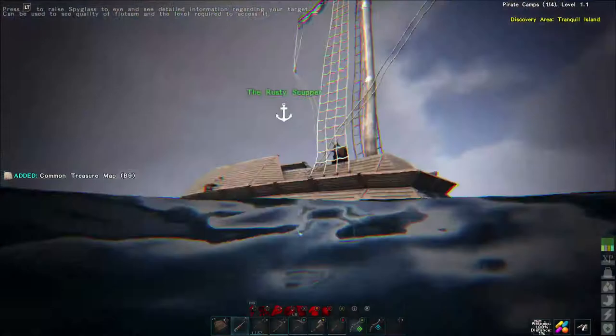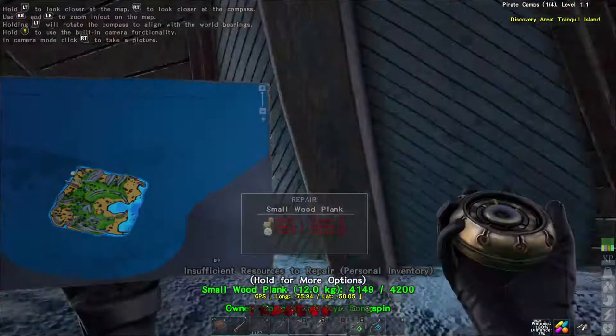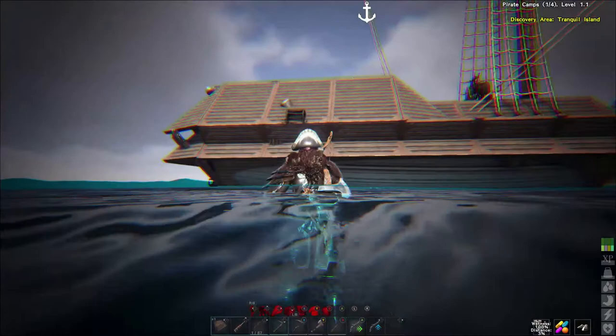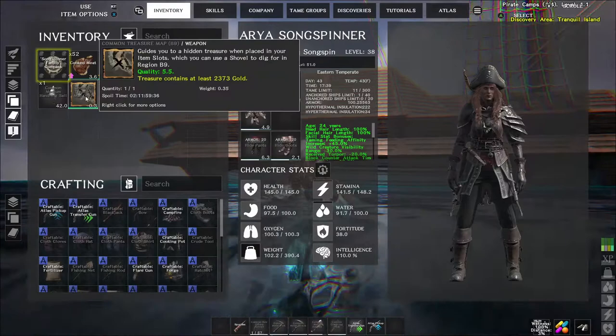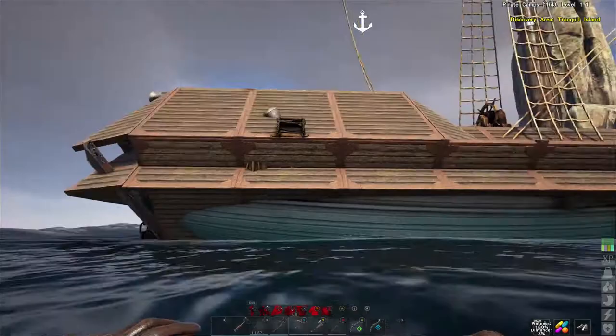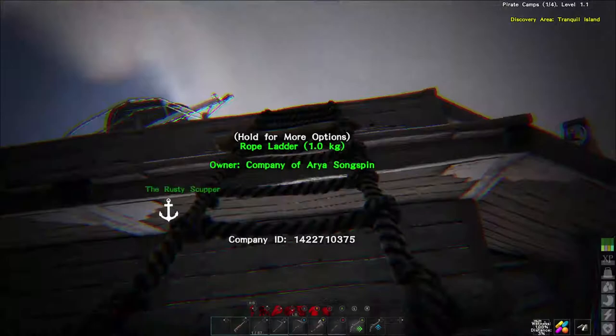Common treasure map — I'm in B9, right? You're supposed to be able to whistle the ladders down. Grandmark from the future: I whistled my lips off, it did not work. But I left this ladder down — okay, good.